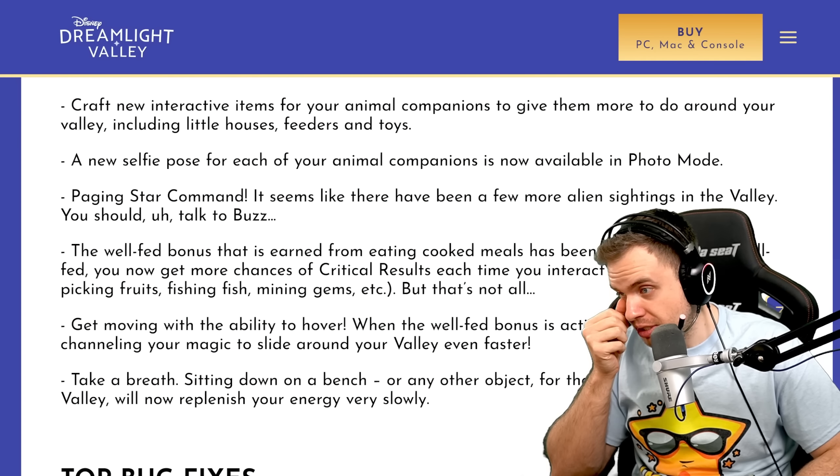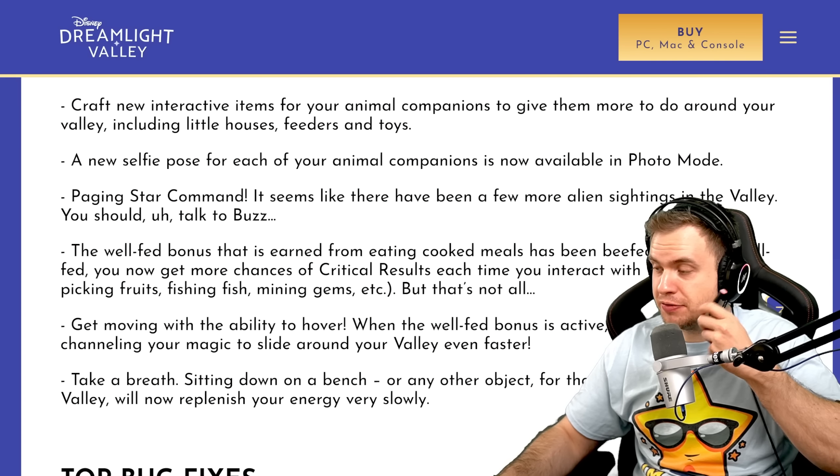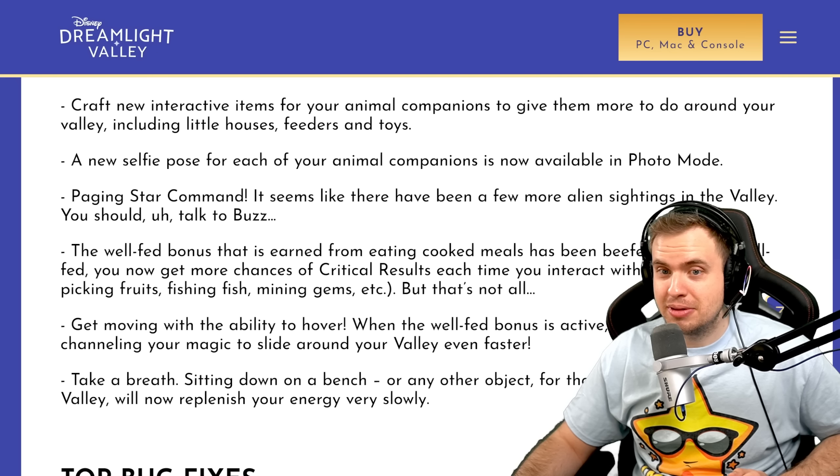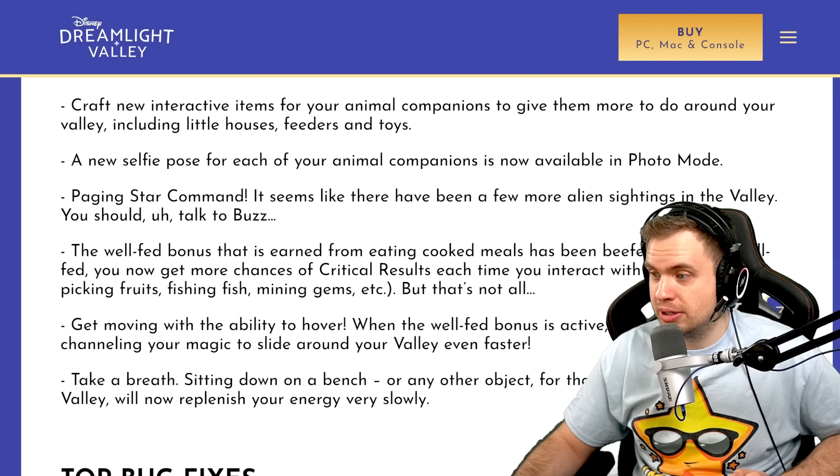The well-fed bonus earned from eating cooked meals has been buffed up. When well-fed, you now get more chances of critical results each time you interact with the world — picking fruit, fishing, mining gems. It doesn't really matter for most things. I mostly fish and pick stuff for star path, I don't care about bonus items. Mining though is good. It was already super OP.